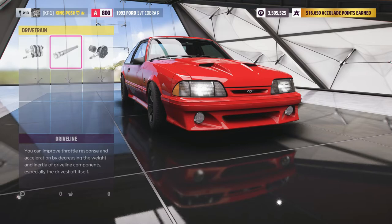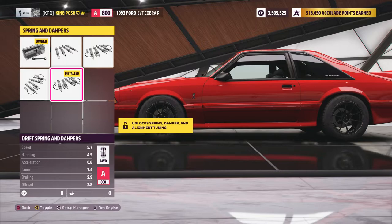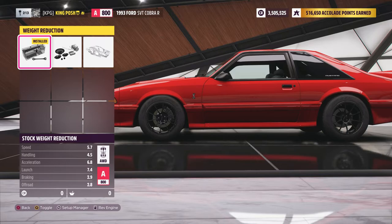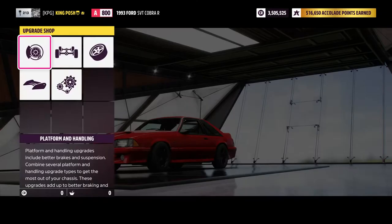And then of course we've got the stock transmission, race driveline, and a drift differential. Like I said, stock brakes and drift springs. Full anti-roll bars for both the front and the rear. No roll cage. Stock rate reduction — and that's it. That's what I did to this thing.